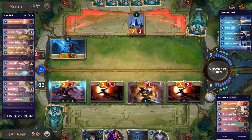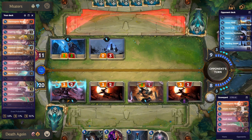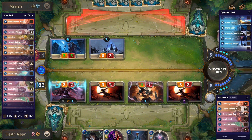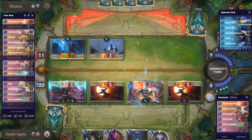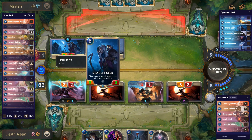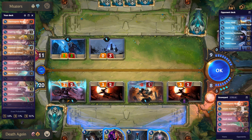Now here is a mistake — you see, because this one has Quick Attack, putting it in front of this one is just a free kill. You can at least block this one. Anyway, Zed is going to level up regardless, so it's cool.